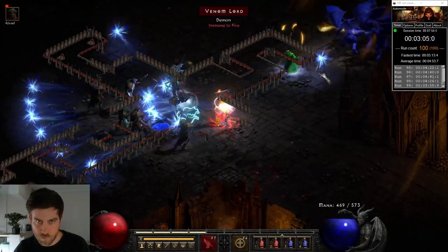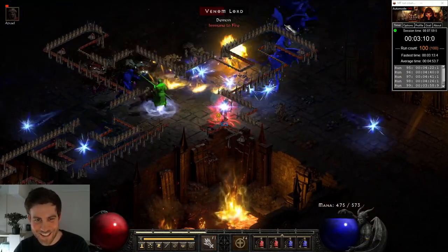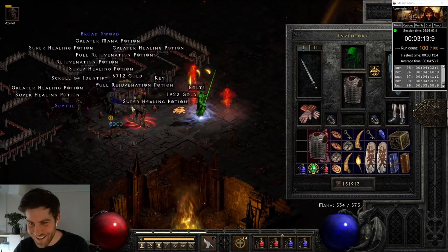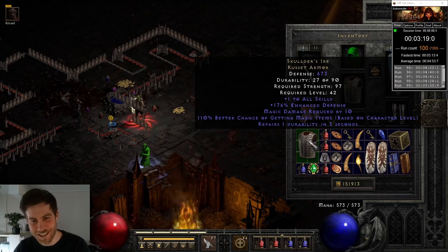On run 100, I found the go-to budget magic-finding armor — Skaldas! Nice! Already got some, but always an awesome find. I can just give it away to someone.